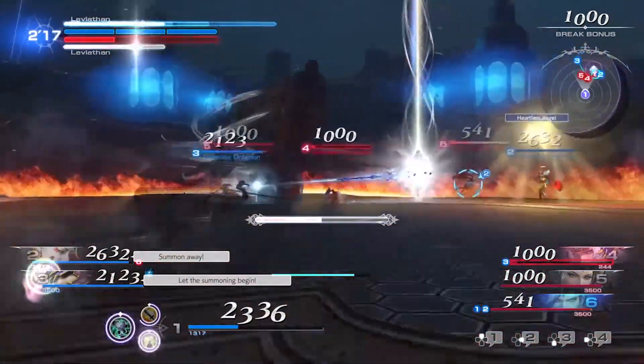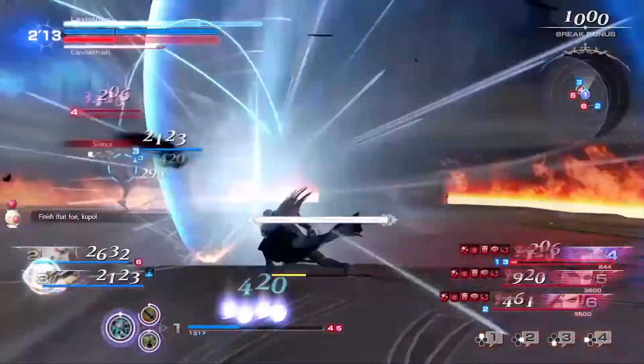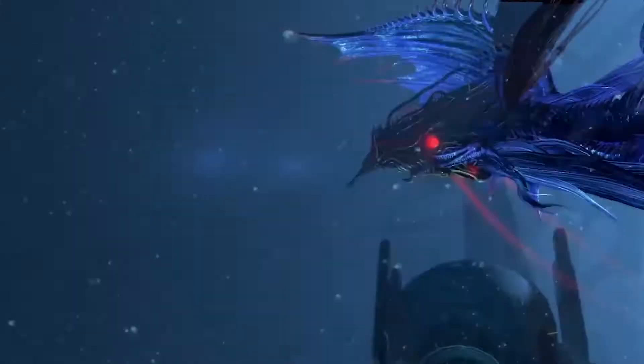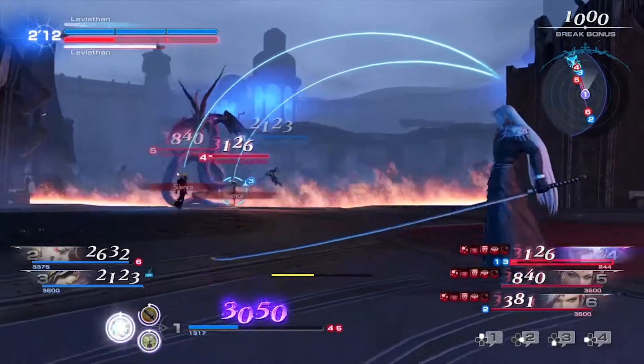Thankfully, the game provides you with chat messages to do just that. When in the lobby, simply press and hold the R2 button to bring up a list of simple chat messages. Select the message you want to send, and then press the X button to confirm it. You can also cycle between different categories of messages while in the lobby.